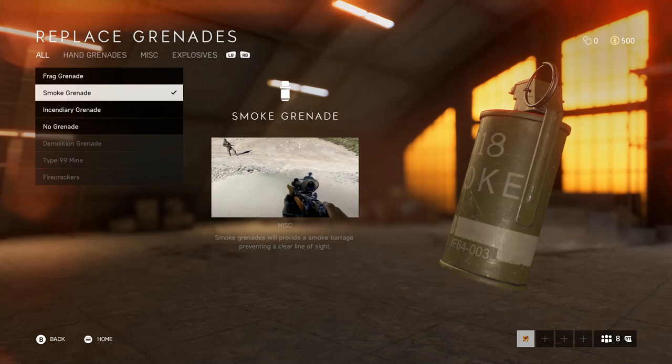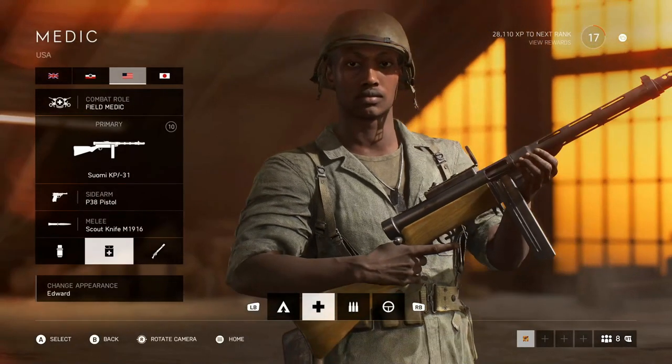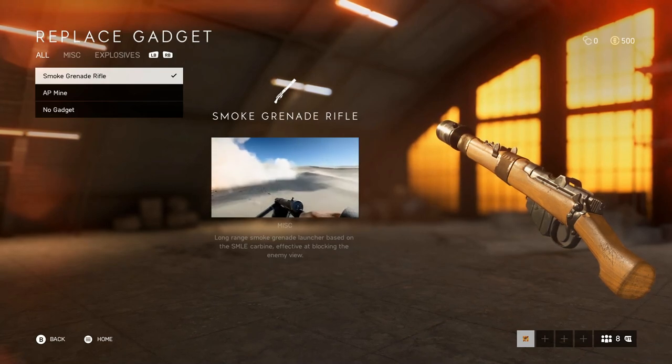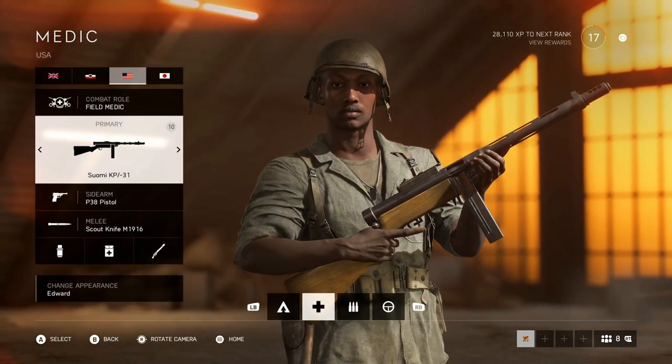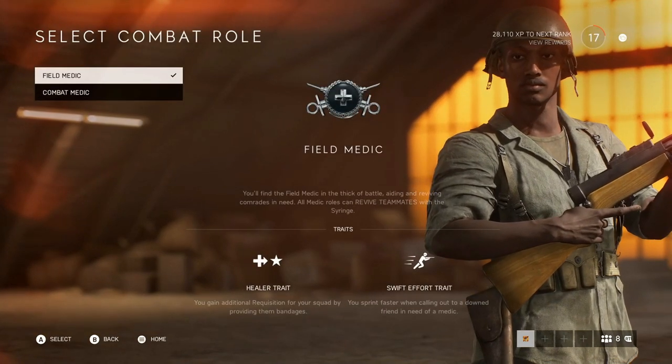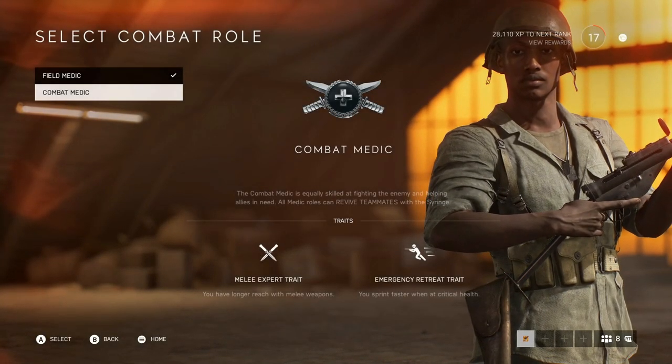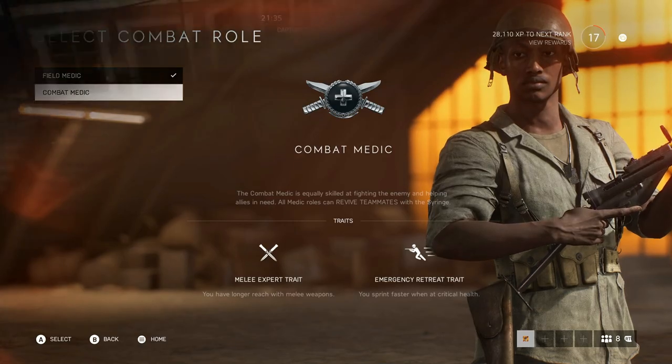Run both smoke grenades and the smoke grenade launcher, giving you access to four smoke grenades in the Medic class. For the combat role, both are really good and I switch them up interchangeably depending on whether I'm playing with a coordinated squad or not. In a squad with friends I'll run Field Medic to help me sprint to teammates faster to revive them, but if I'm on my own I use Combat Medic for that slightly faster sprint speed at critical health.